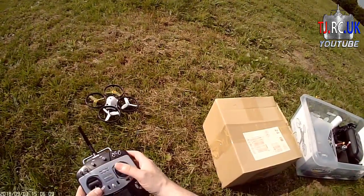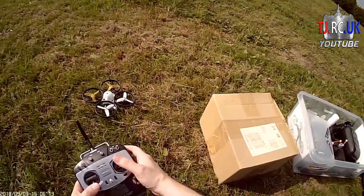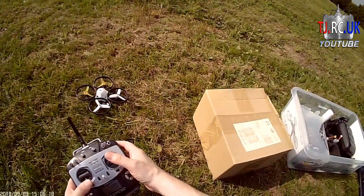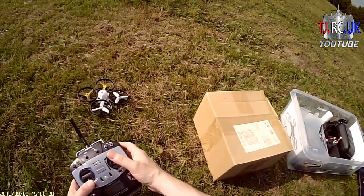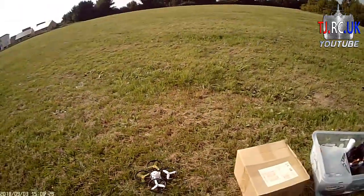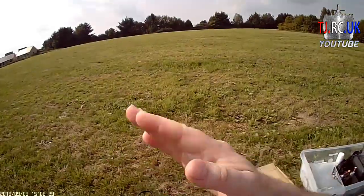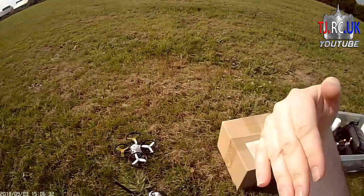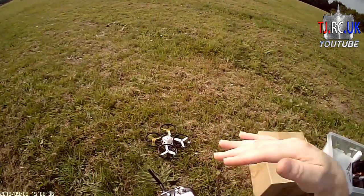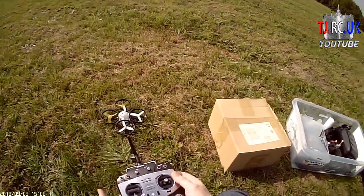So if you crash: disarm, arm turtle mode, and then when it stops beeping, whatever direction you push the pitch and roll stick the throttle will work. You can do it individually — if you go to the corners. One thing I heard someone mention is if it gets stuck in a tree it's handy to have, because then you can jiggle it around. You might burn out the ESCs if you go too crazy, so just jiggle it gently to get it out of the tree. Then just disarm it — that is turtle mode.